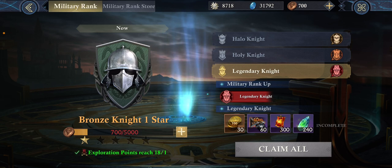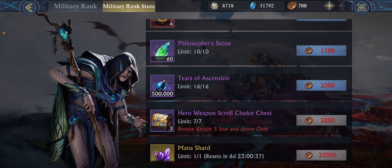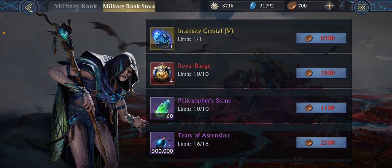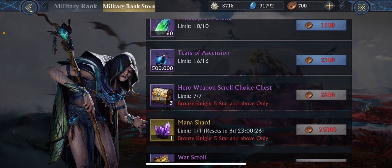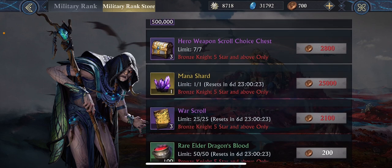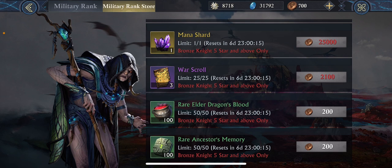Legendary knight is the final option and you get a fun little token that'll sit in your inventory and do absolutely no good. The military rank store resets every seven days and lets you see the rewards. With those coins you earn you can redeem them for rewards — there are blade ones, hero weapons which is the only way to earn them, elder dragon stuff, mana shards, extra breath of fire. They'll add new things each week, but your merit expires — you only get to roll over 18,000 merit coins, so always use them up.